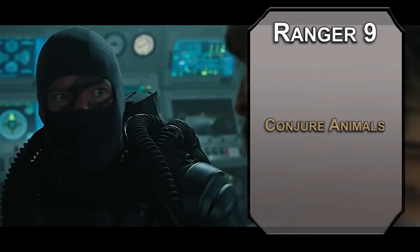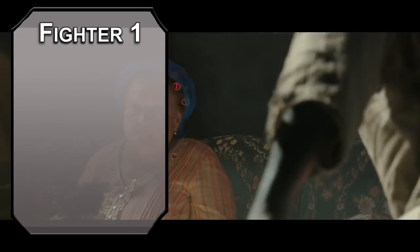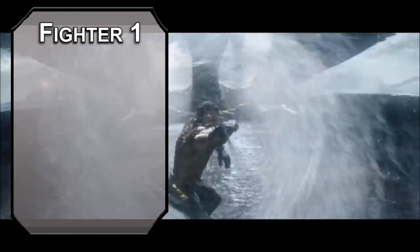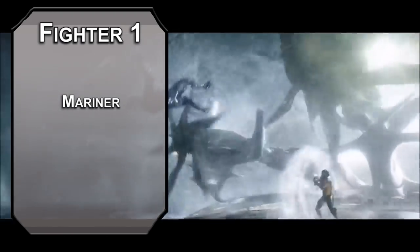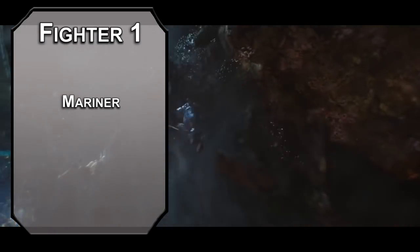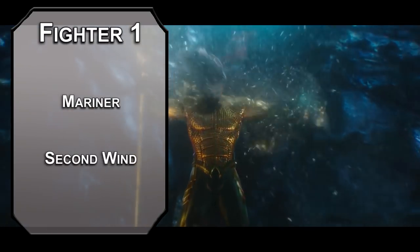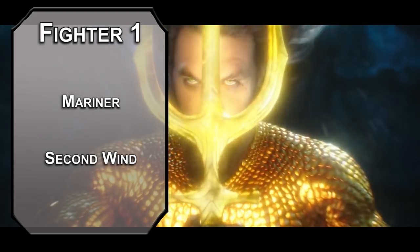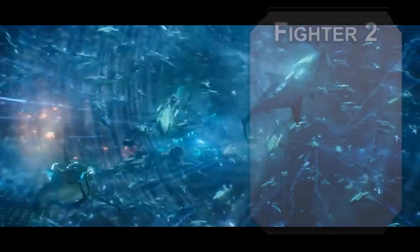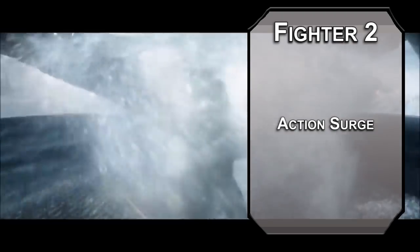We'll finish this build off with fighter levels, as the back half of ranger really leans more into roguish stuff, and Aquaman isn't into sneaking. First level fighters get a fighting style — the Mariner fighting style gives you plus 1 to your AC, climbing speed, and swimming speed equal to your normal speed, as long as you're wearing medium armor or lower. Scale mail is appropriate since your armor is literally scales, making your AC 14 plus your dex modifier capped at plus 2, then plus 1 from Mariner. You also get Second Wind, letting you heal 1d10 plus your fighter level as a bonus action once per long rest — Arthur Curry is always down for another round. Second level fighters get Action Surge, letting you make an extra action once per long rest. Remember, you're making 2 attacks with your action, so that's 4 with an Action Surge.